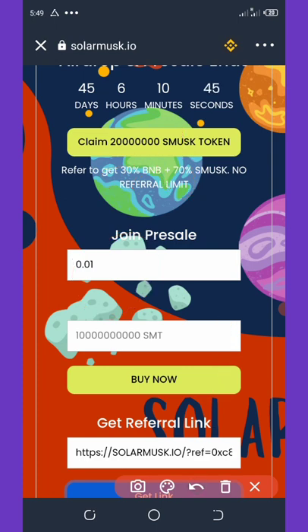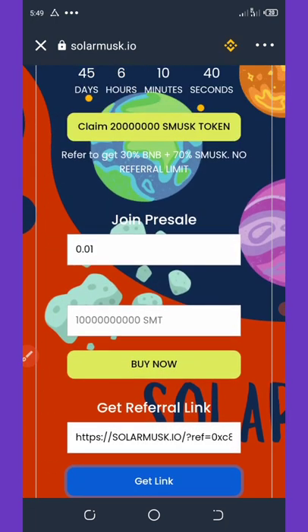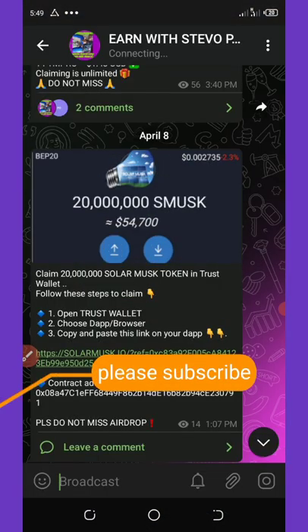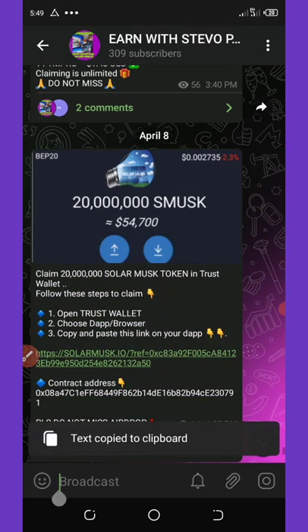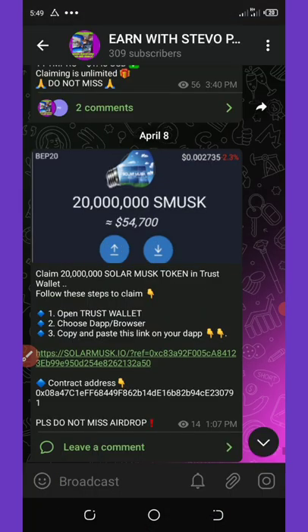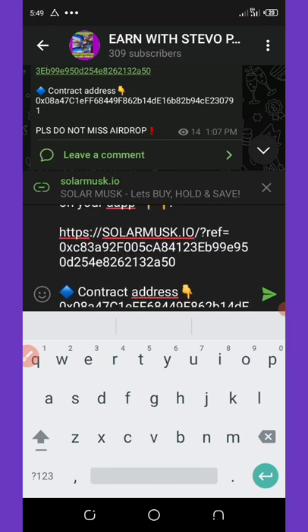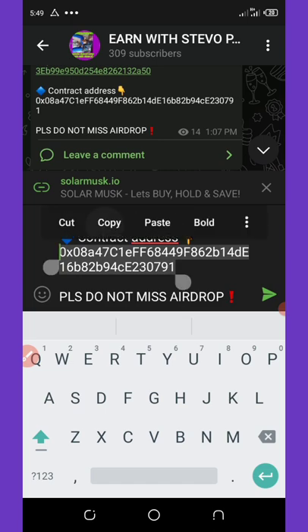To get the contract address, go back to my Telegram channel, copy the contract address listed there, and paste it somewhere like a notes app so you have it ready.